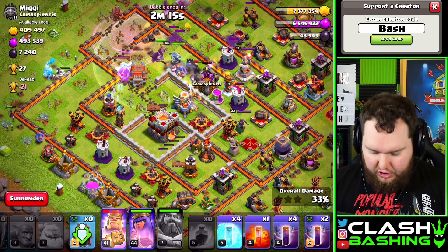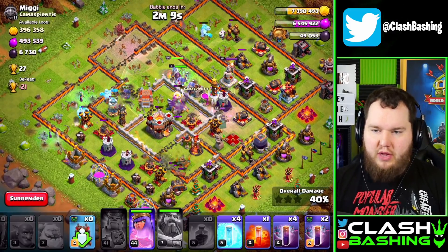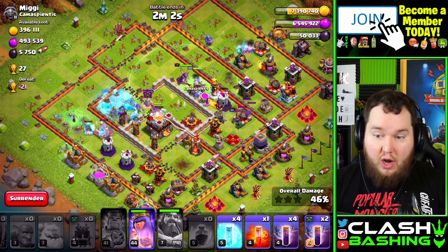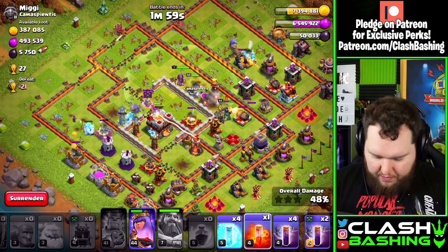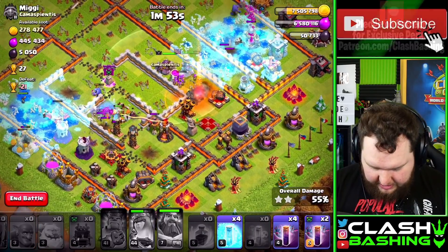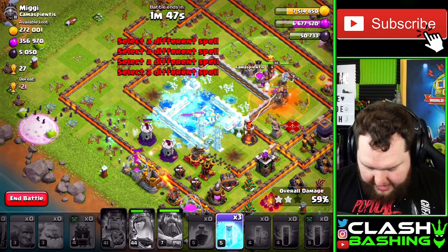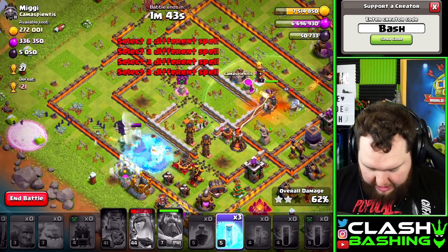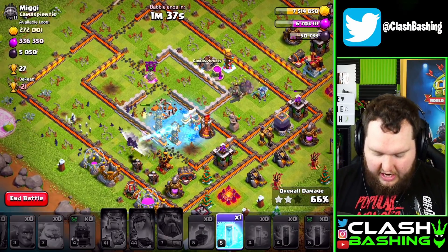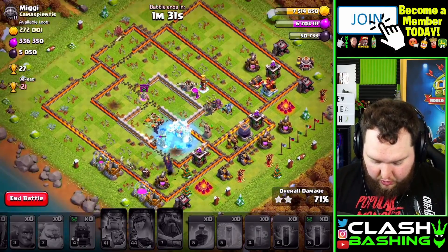Anytime you see singles, this army should be your first thought. We're pretty much just letting everything work, trying to get as much of the splash down — mostly the Wizard Towers, since we have single target Infernos. When we start planning for the bats, we've got to take into account where the remaining Wizard Towers are. We're going to send our bats right into this Wizard Tower, and then use our freezes to take down the Wizard Towers and make sure they don't hit our bats. One hit from a Wizard Tower takes down a whole pack of bats.